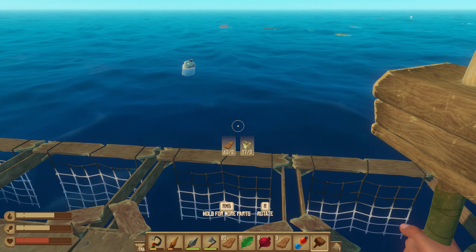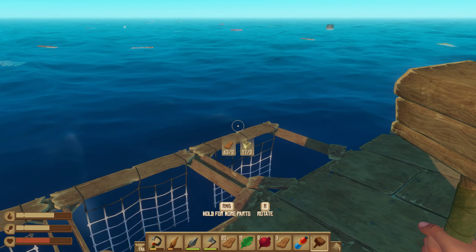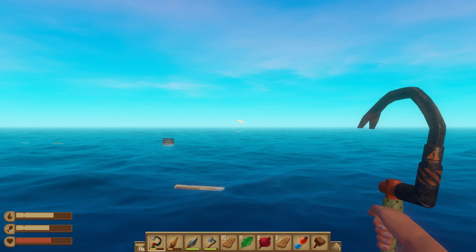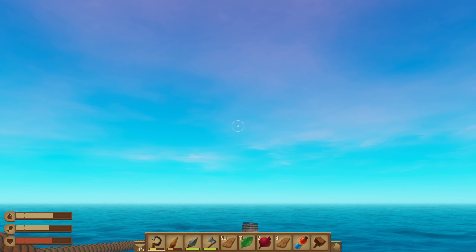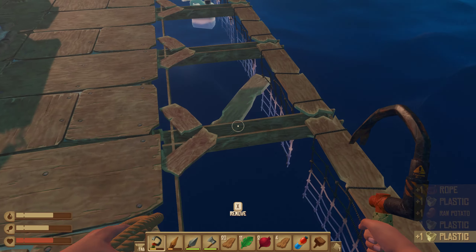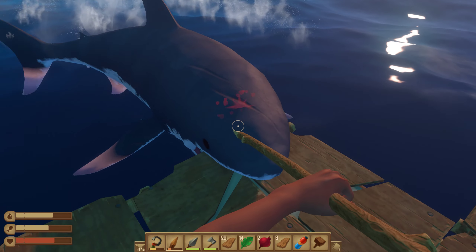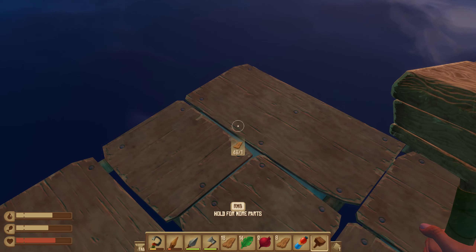Let's imagine how we want to build this raft. Do I have triangular foundations? Yes, I got them! That might be pretty damn nice — the fact that we have triangular foundations. Great, we got the other barrel too.